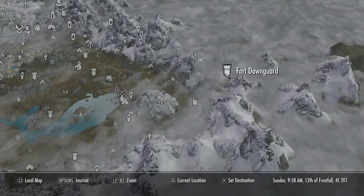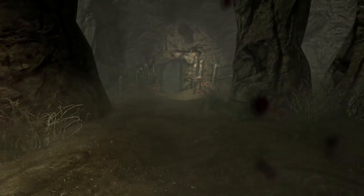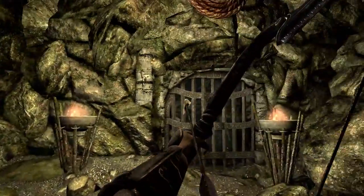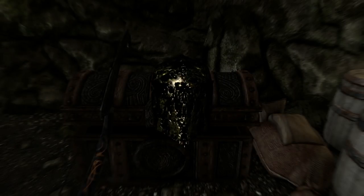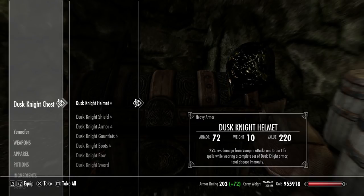Next up at number 3 we have Dawnguard Dusknight Weapons and Armor by LBGSHI. This mod adds a brand new recoloured set of Dawnguard armor to Skyrim complete with its own backstory. The mod description reads: In an age long past, the most fearsome members of the Dawnguard were known as Dusknights. Donning night black armor infused with the essence of slain vampires, the Dusknights struck terror into the hearts of the undead across Skyrim. The final Dusknight placed his equipment in a chest deep within Dead Drop Cave, which can only be reached from within Fort Dawnguard.